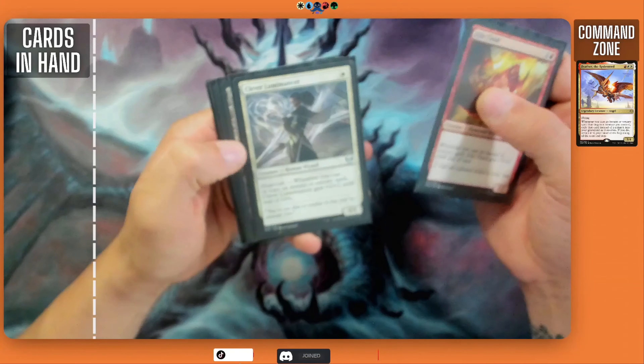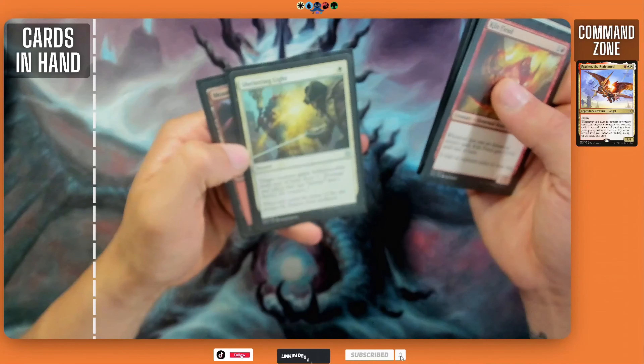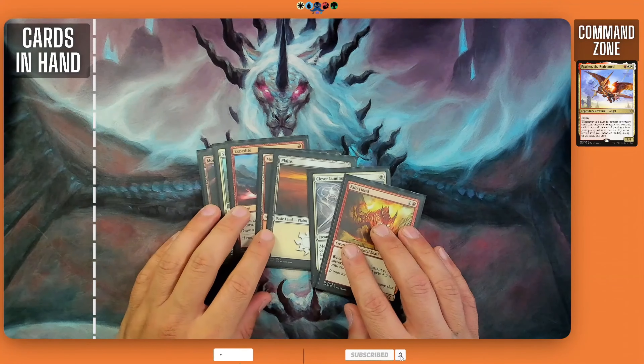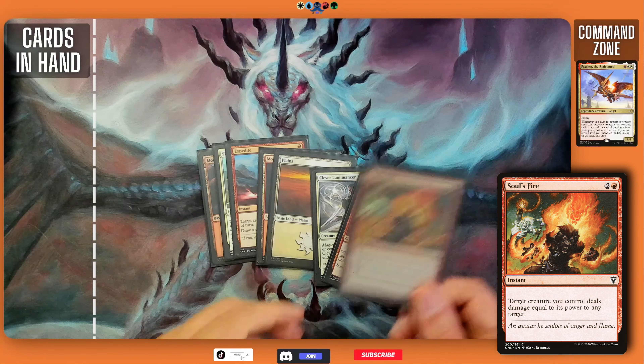Our opening hand has Kiln Fiend, Clever Luminancer, Plains, Mountain, Expedite, Sheltering Light, and a Mountain. We're going to keep this hand and draw into a Soul's Fire, which is a removal spell.